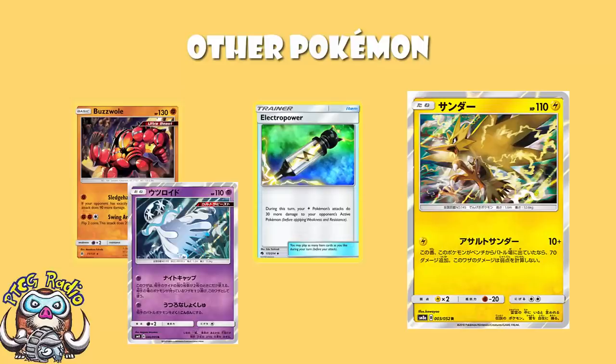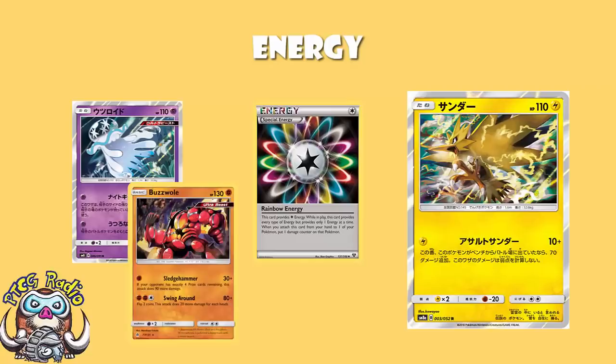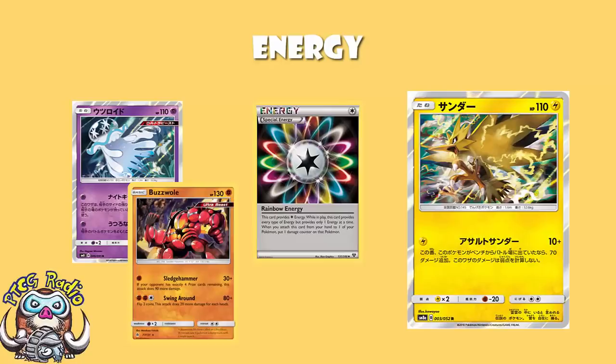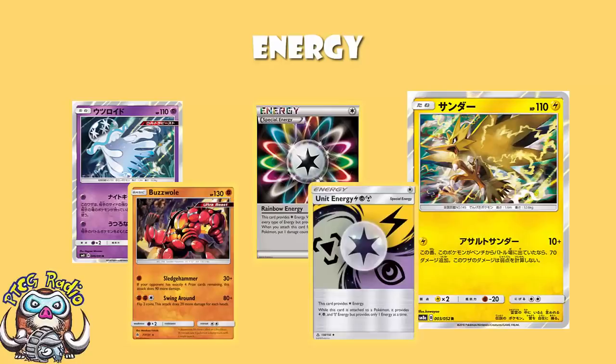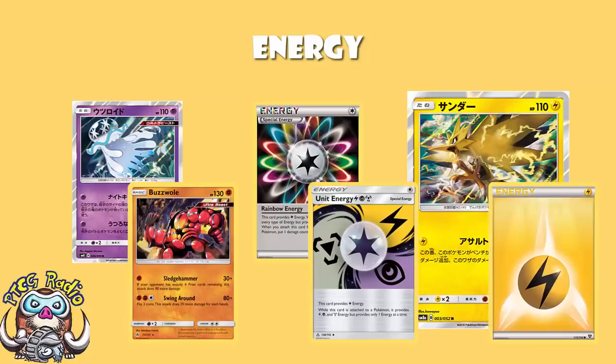Now, you do have a weird energy line here. You're playing Rainbow Energy because you've got a whole bunch of different attackers — you need Lightning for Zapdos, you need Psychic for Nihilego, you need Fighting for Buzzwole, so it's got to be Rainbow Energy. Now he did play Unit Energy here. There is a Unit Energy that does Psychic for Nihilego and Lightning for Zapdos, and interestingly it also has Metal Energy, so you could in theory use Jirachi's attack, though it's still 30 for two energy — not good. And I have checked with David: there were a couple of basic Lightning Energy, but only a couple. Everything is a single energy attacker after all.